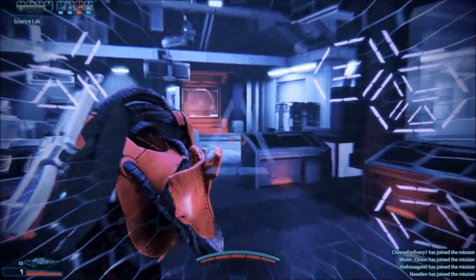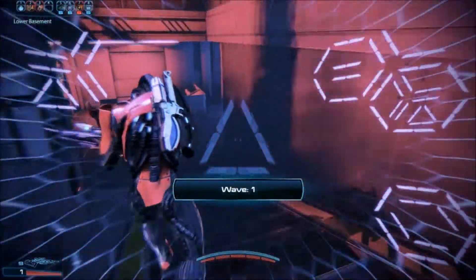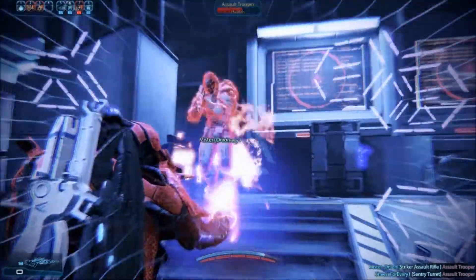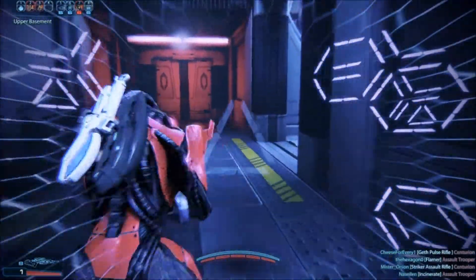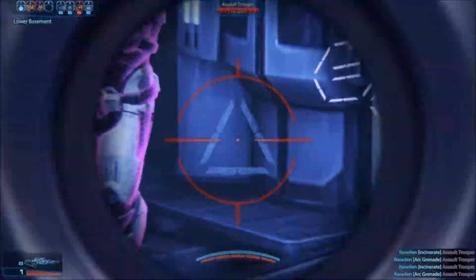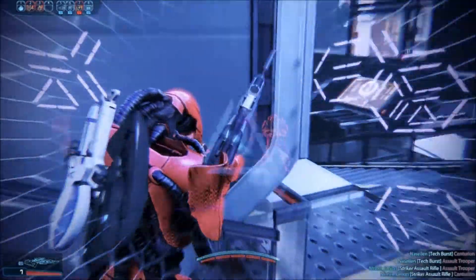I engage Fortification then Hunter Mode, and what that does is give me the enhanced shield boost. Hunter Mode also gives me the ability to detect things around the corner or close to me, which is especially good on this map with a Javelin because you can fire through one-meter-thick objects with the Javelin Sniper Rifle. I just see this guy out at the edge of my vision. I'm a terrible shot today — I hate it when they flip position all of a sudden.